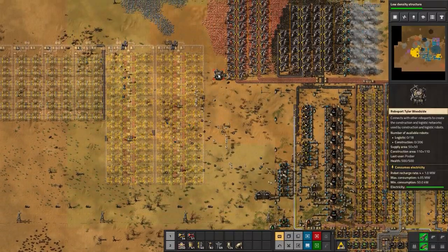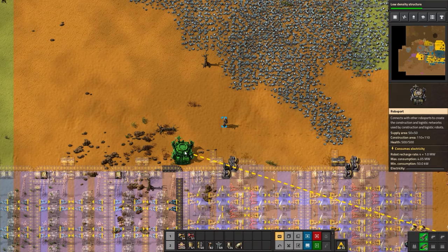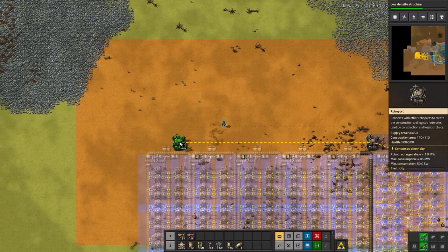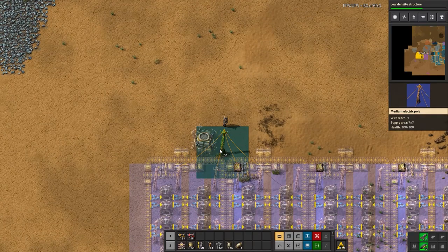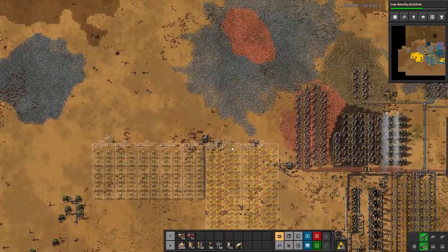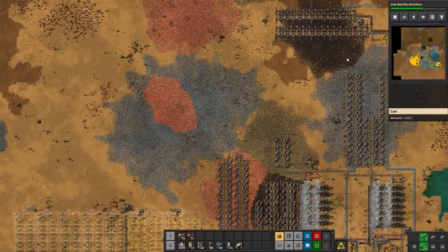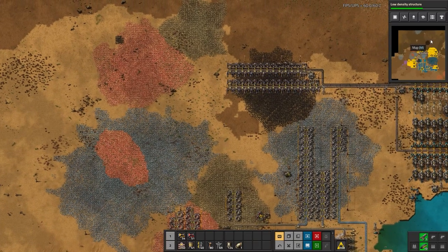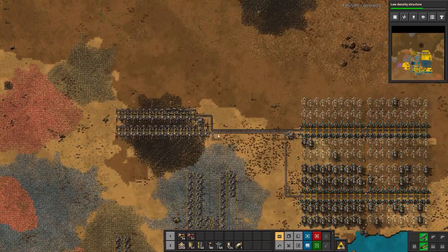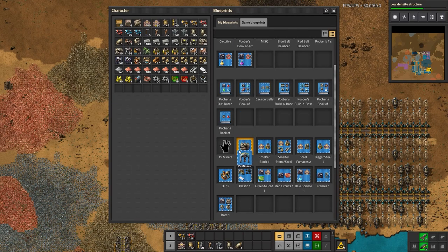Bots will help fill in these factories along the way. We'll also want to put down miners and add another roboport there for good coverage, extending along here too. These are steel smelters so we need more iron going into them. Maybe I should do coal first — there's another coal patch up there. We can always change the direction of these belts and divert coal into the new smelters.